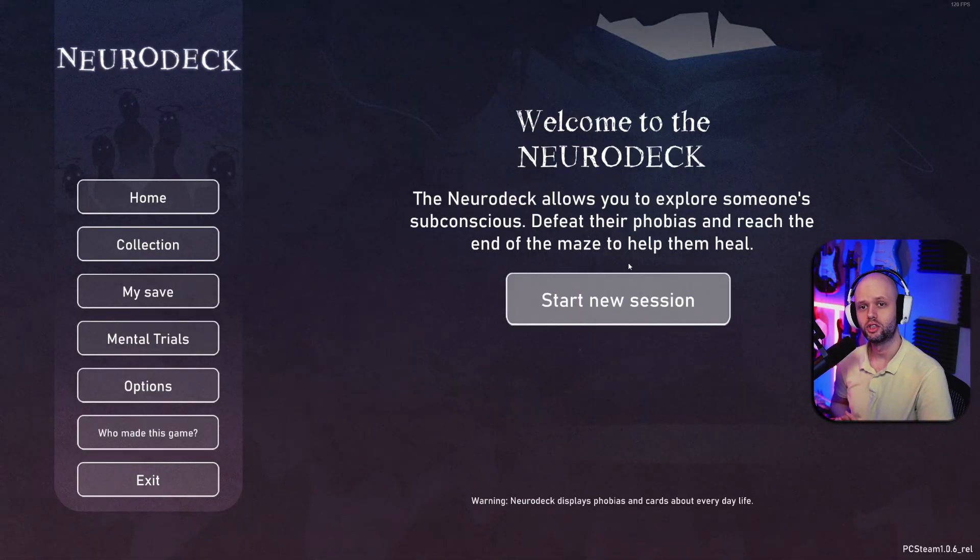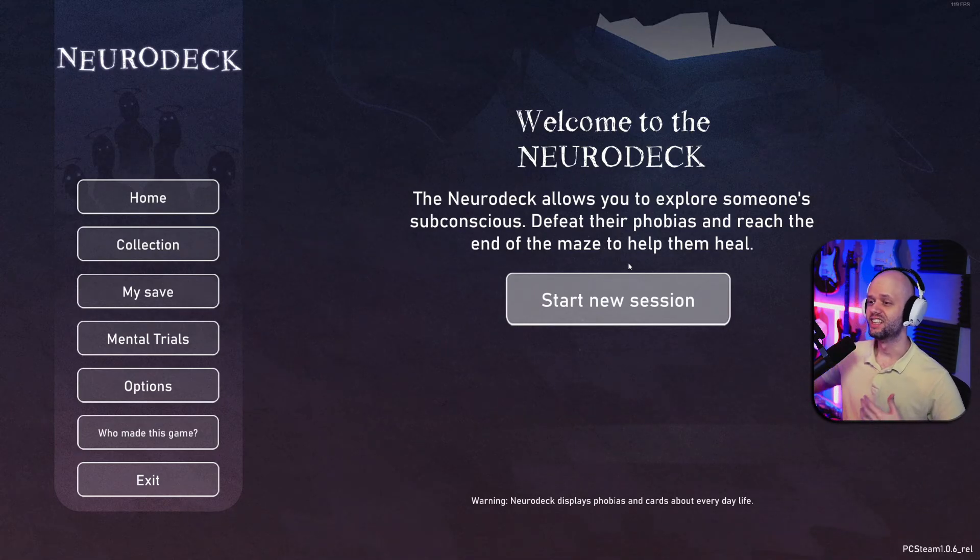Hello everybody and welcome to a very special video. Today we're checking out Neurodeck. My name is Johnny — if you don't know me, I cover games like these and many others. Today we're checking out this new game that's out on Steam. It's an interesting take on the deck-building roguelite genre, and the twist is that all the enemies are phobias and mental issues, and some of the cards you work with are like a hug or a comfort pillow.